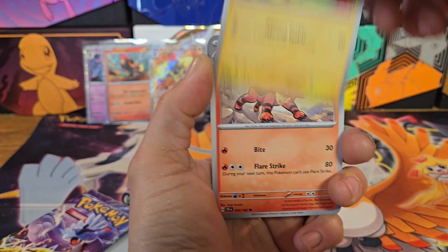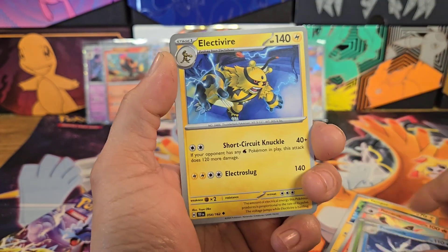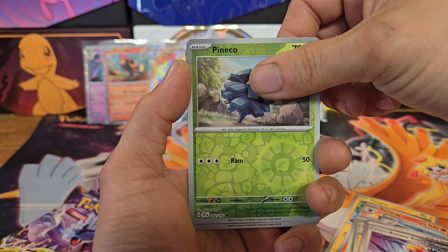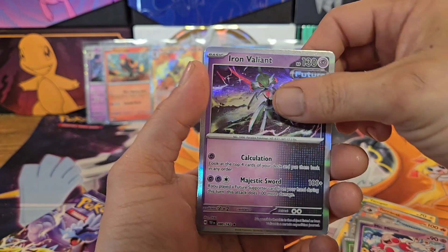Next Temporal Forces pack: Yamper, Toro Cat, Grubbin, Frostmoth, Electivire, Cencino, Future Booster Capsule, Pineco, Mr. Mime, and Iron Valiant again. All right, last pack - hopefully there's something good in it.